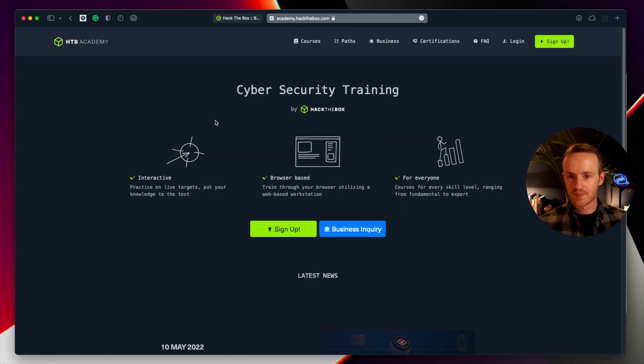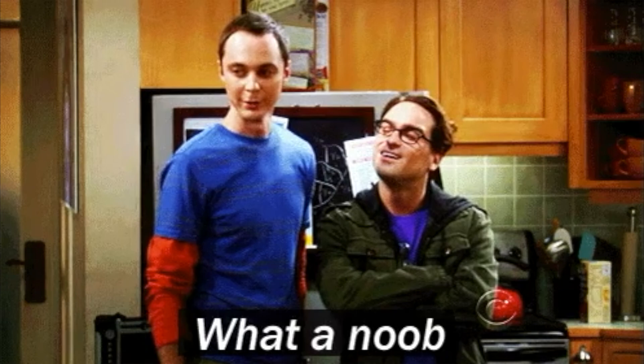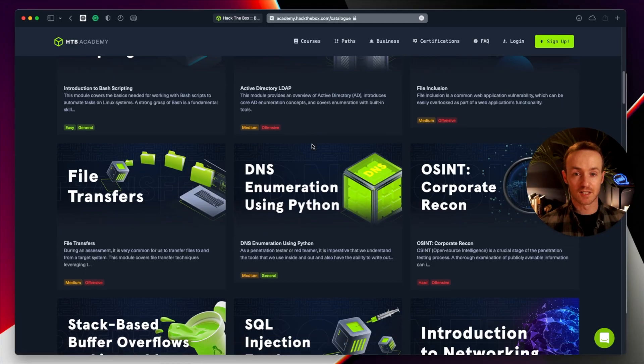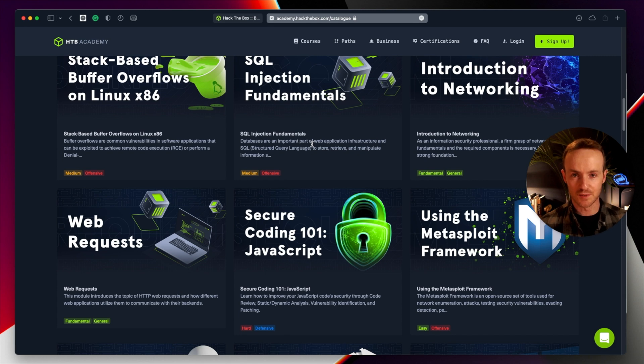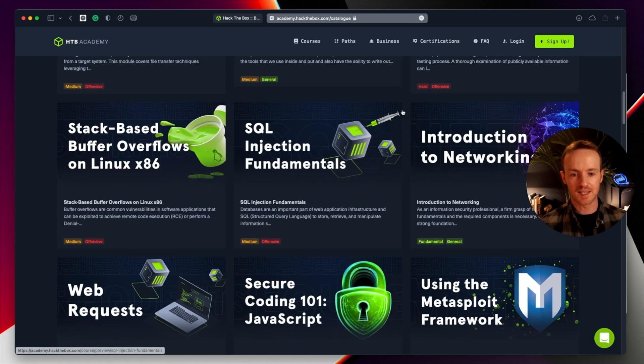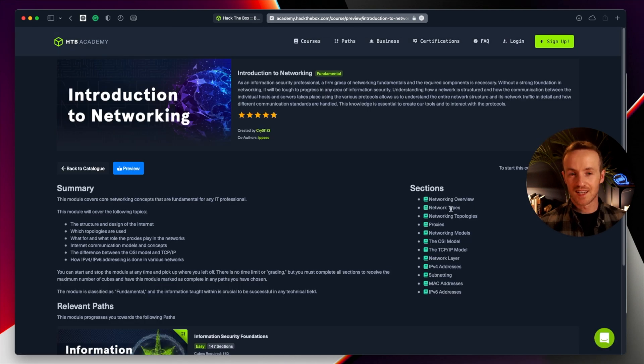Academy is a separate subdomain of Hack the Box where you can sign up and take a variety of courses and learning pathways. If you don't know anything about hacking at all, this could be the place to come and learn the basics before you jump into the actual practical side of pen testing and red teaming. They have things like introduction to networking — it's useful to know that before you start actually hacking. Hack the Box Academy is pretty cool and worth checking out.